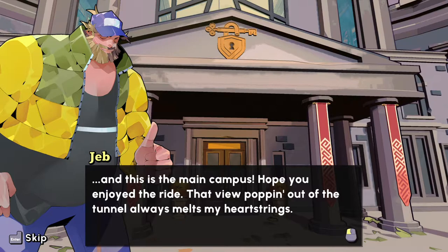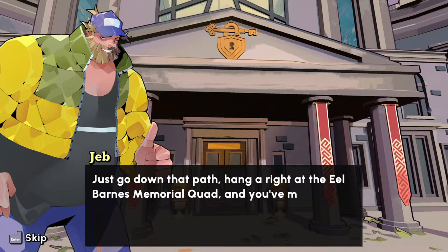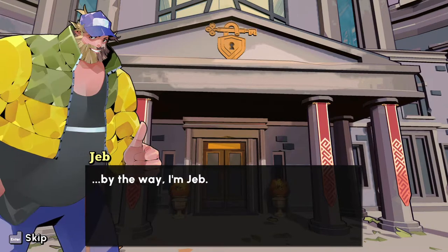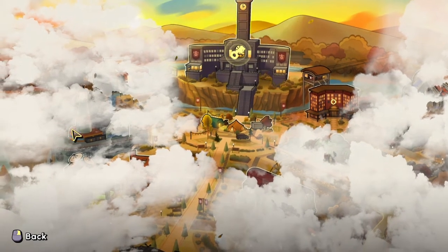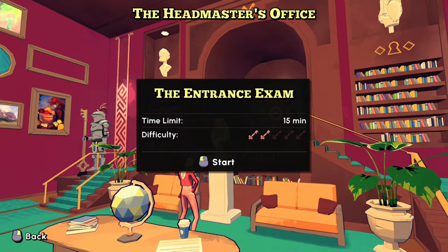And this is the main campus. Hope you enjoyed the ride — that view popping out of the tunnel always melts my heartstrings. You're going to want to head to the headmaster's office, she's waiting for you there. Just go down that path, hang right at Yale Barnes Memorial Quad, and you've made it. Good luck at the entrance exam. By the way, I'm Jed, the groundskeeper. See ya.